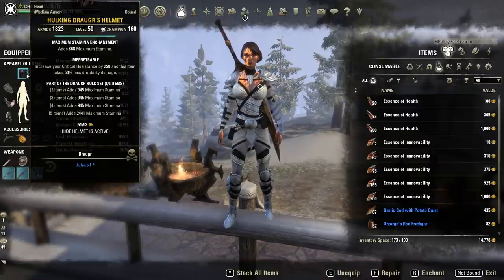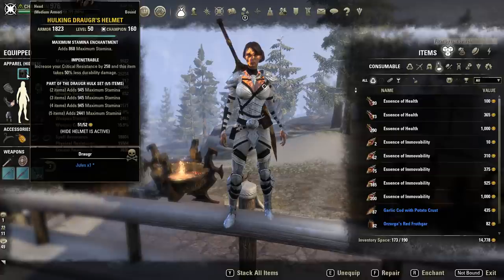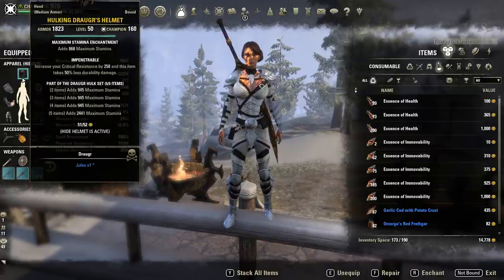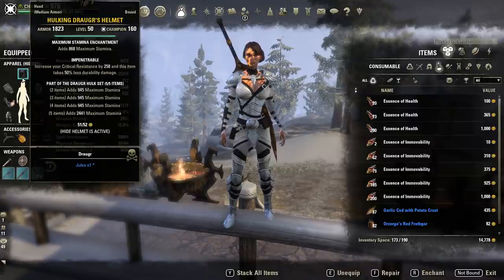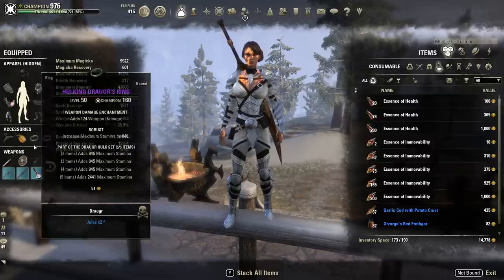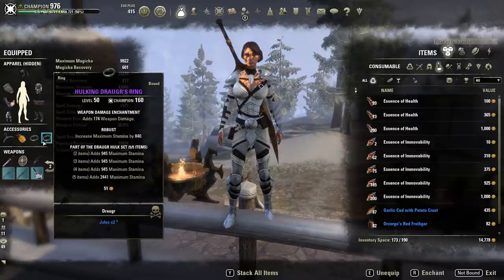Moving on to the other five-piece — we're wearing Hulking Draugr. This synergizes really well with Stam DK because our Igneous gives us back 5% max stamina, so increasing our max stamina is always in our best interest through Igneous and also for Battle Roar. The set gives nothing but max stamina. I was lucky enough to get two pieces impen in it — this drops out of Direfrost Keep, it is kind of a pain to farm but it's definitely worth it.